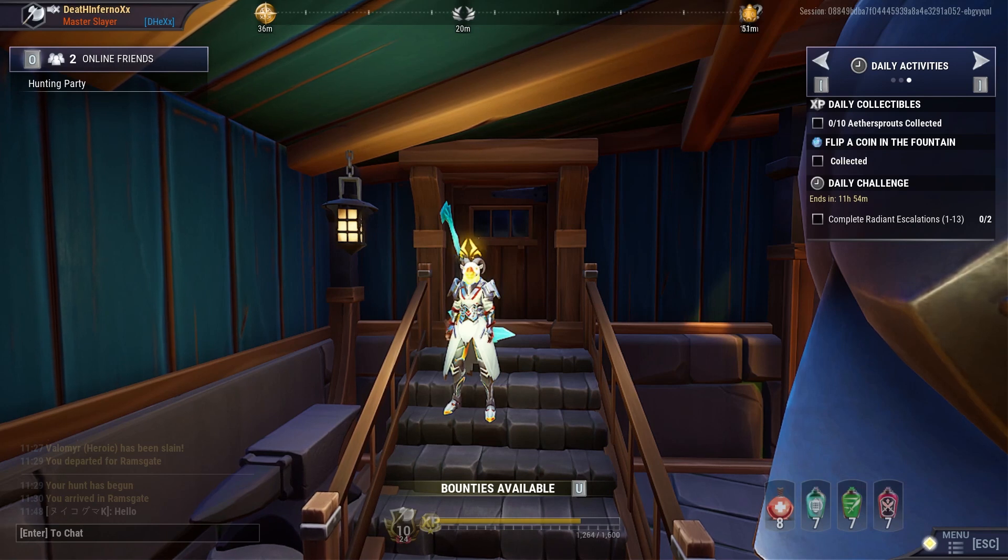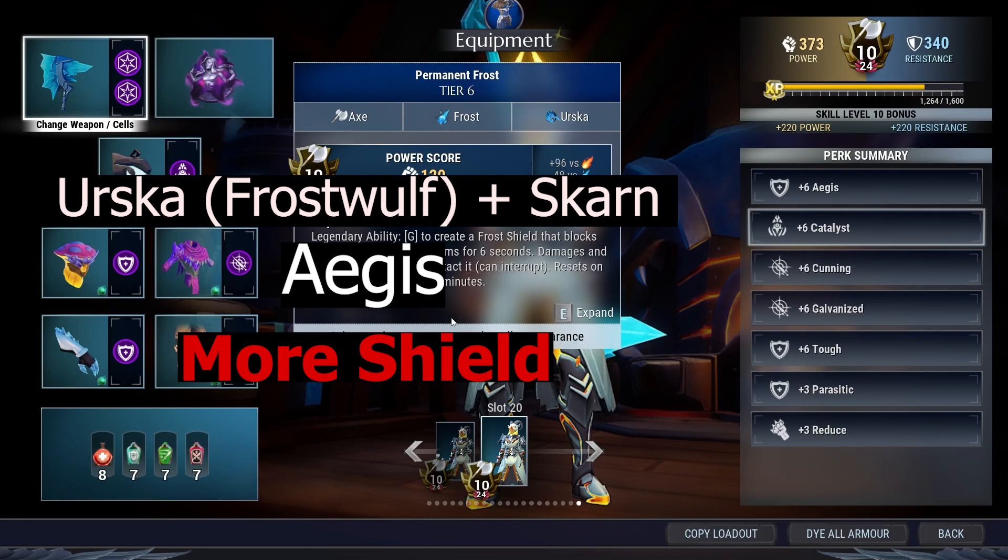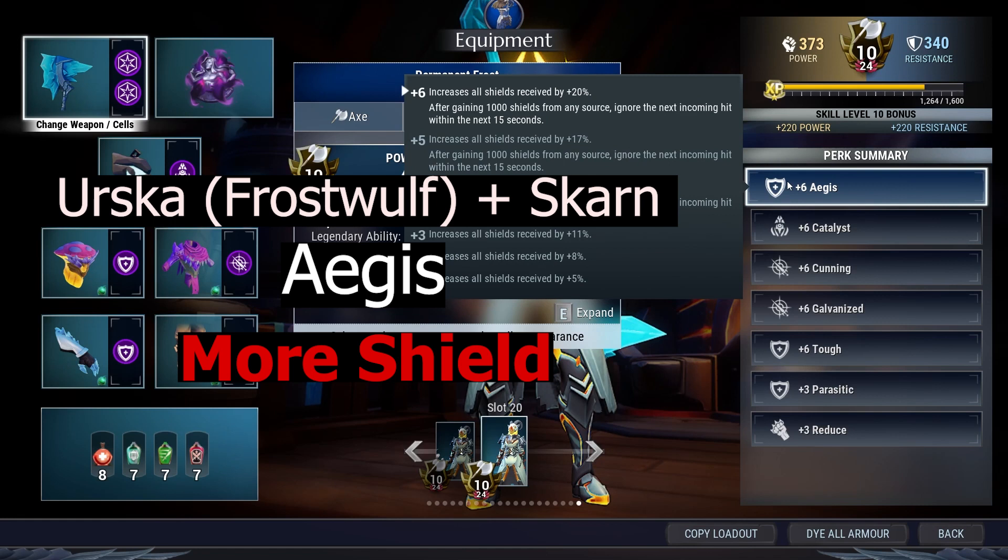Let's take a look at the build before we head out to the hunting grounds. I will share the build details with the Dauntless Builder website, so check out the link in the video description below. Here is the build: it's pretty straightforward — Earthscar with Frost of Bond and Scorn Lantern as our source of shield, and Aegis to boost our shield gain.